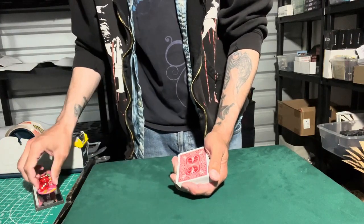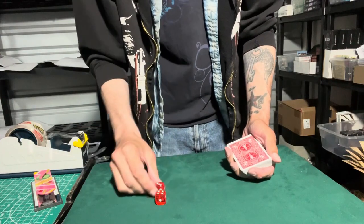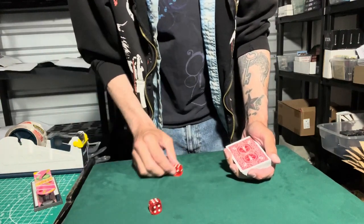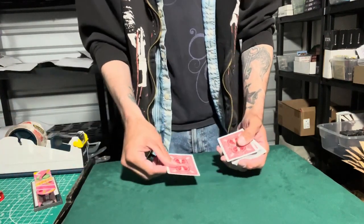You probably don't believe me, so what we're going to do is use these two dice here. Roll them twice, add it up, and hopefully that king is at that number. So we have 7 here plus 10. That's 17. So I'm going to count down 17 cards.